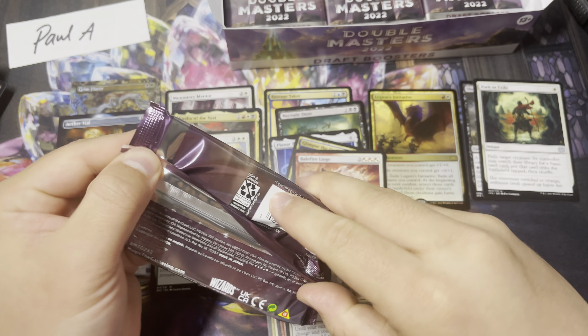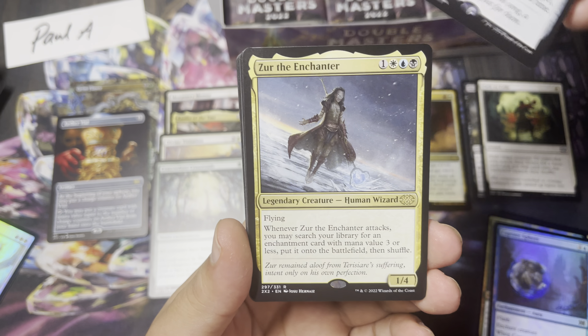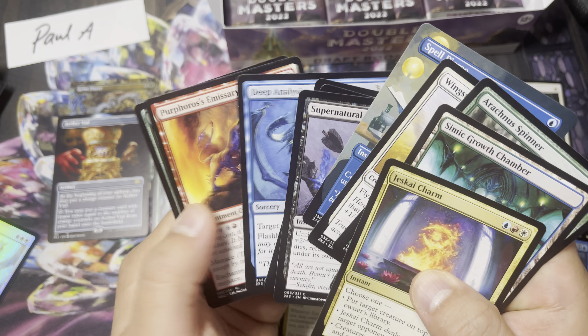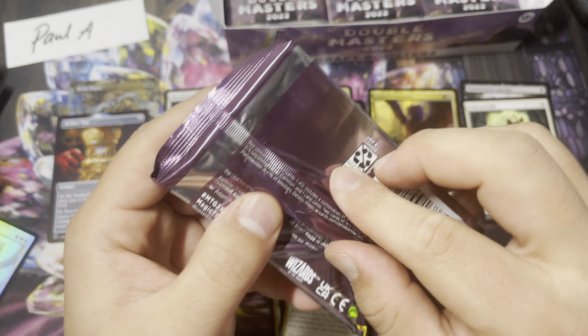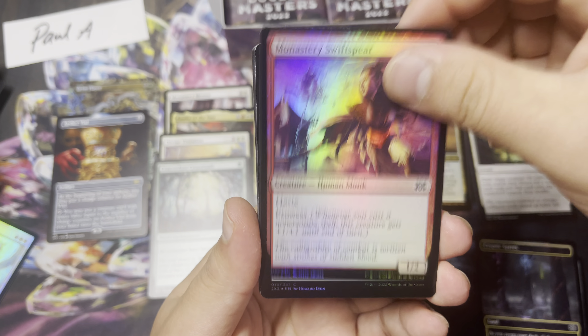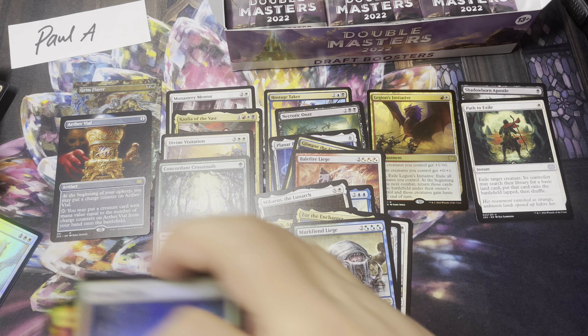On to the next pack. Panharmonicon — ding ding ding, a little bit of value there. And a Spell Pierce borderless action. On to the next. Monastery Swift Spear, The Umbra, Anguish on Making, Mercurial Fiend Liege. And that's it for that pack.